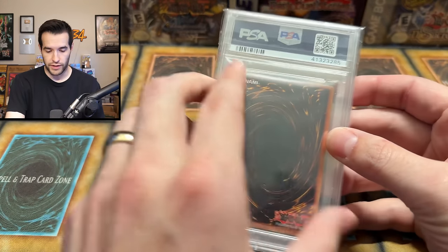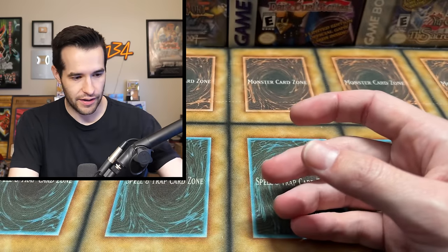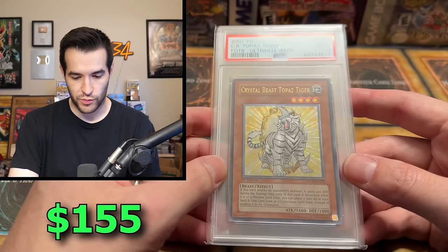Is there anything besides graded, I wonder? This thing's huge. All PSA 9s so far on the old stuff, and 10s on the new stuff. Another Topaz Tiger — that'd be a sweet 10. Topaz Tiger's a really expensive Ultimate Rare. I used it in my Popcorn deck on Duel Links. Can't be a Ruxim video without referencing Duel Links — you guys have got to know that at this point.